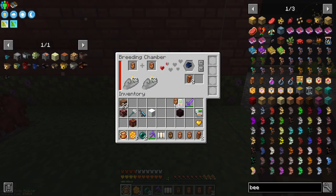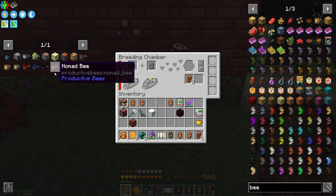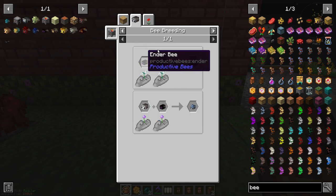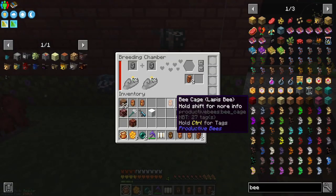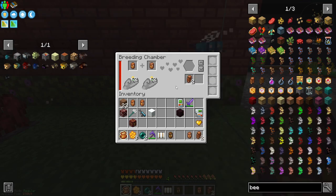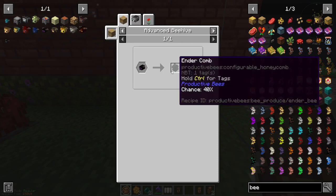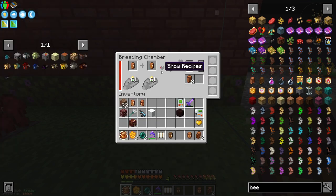I've got my lapis bee! Taking these two out — lapis plus ender gets me diamond. Lapis plus ender gets me diamond. Any flower works — yep, this will start breeding shortly.